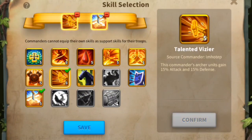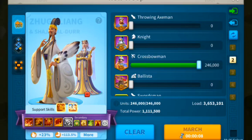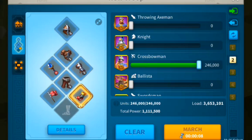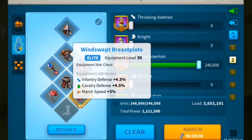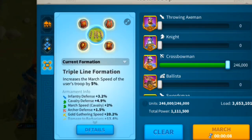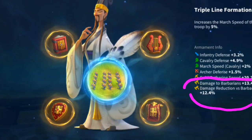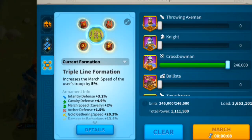The second march was a more traditional archer march — both commanders using archer-focused support skills, using random equipment I had available, which mostly just gives march speed. I also used Staff of Loss for some archer defense, along with a horn for skill cycle improvement. Overall this march does better damage, a bit less sustainable, but gets the job done. When focusing on up to level 50 barbs, the armaments prioritized march speed and damage to barbs with damage reduction, keeping a balance — and that worked out pretty well.